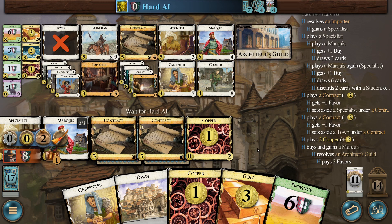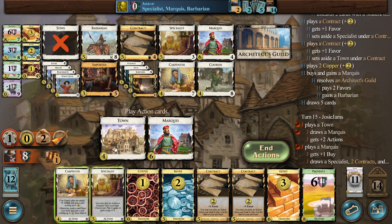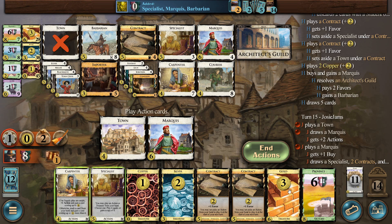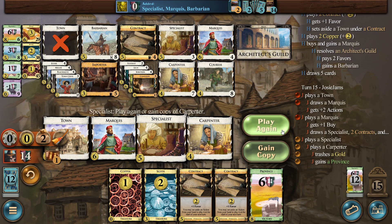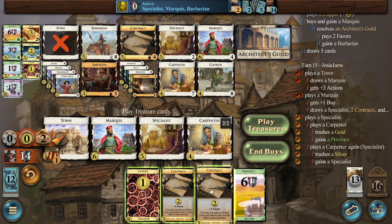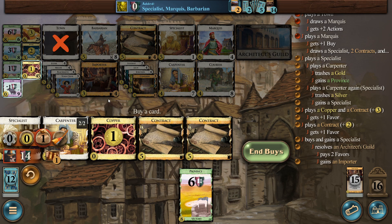I love the music — every time the Architect's Guild triggers it just feels like a vine boom, it gets me every time. Okay, this is perfect! I can really drain the Provinces here, which makes this harder and harder, or we could keep working on draining the Specialists — that's even better. We'll play a Specialist as a Carpenter, turn this Gold into a Province — we have a solid lead now. We'll play it again and turn this Silver into a Specialist. Then we'll play these Contracts — Specialist is even closer to piling out — and the last pile out will probably be these Importers, which are really easy to pile out with Architect's Guild.